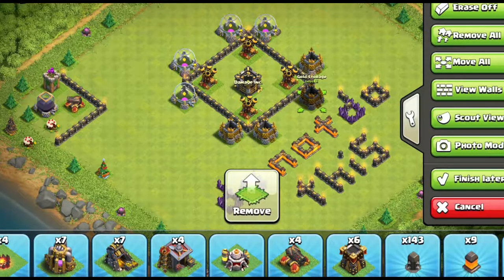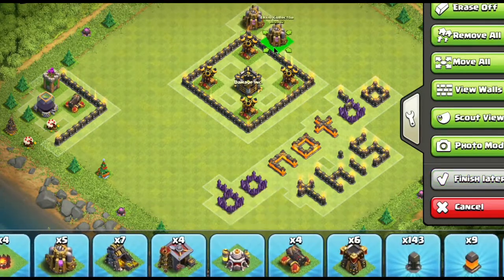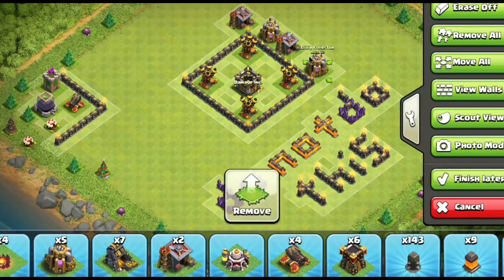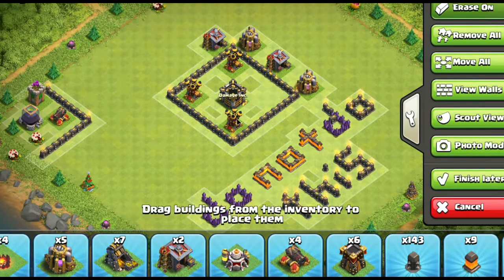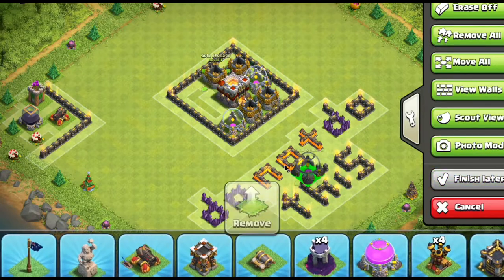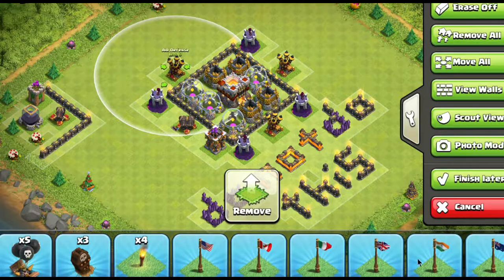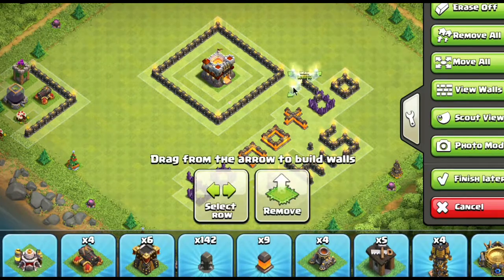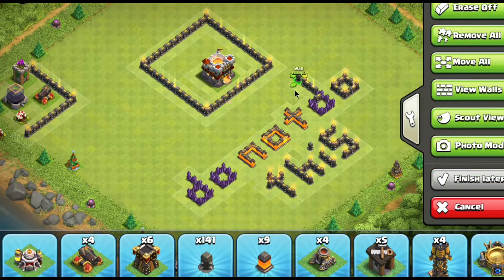For air attacks, spread your air defenses evenly throughout the base and put storages on the outside. Never put your collectors in one giant line — attackers will send in their Queen to sweep through all the collectors and take everything. Spread them out throughout the whole base. Similarly, a very common mistake is putting town hall in the middle surrounded by all your storages thinking that's the safest place — but attackers will get to the core, take everything, and get all your loot at once. Divide everything evenly so they have to take 100% of your base to get 100% of your loot.